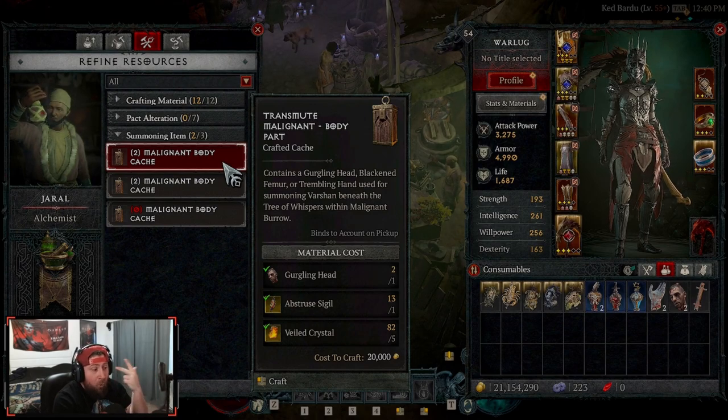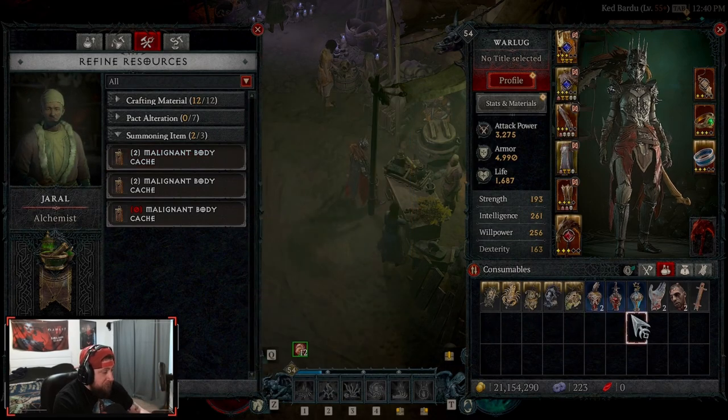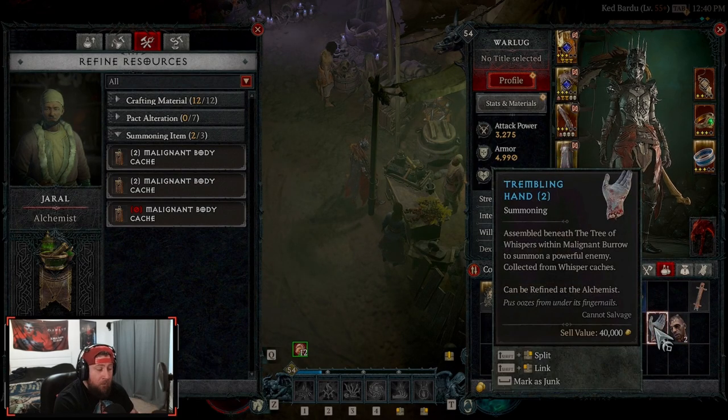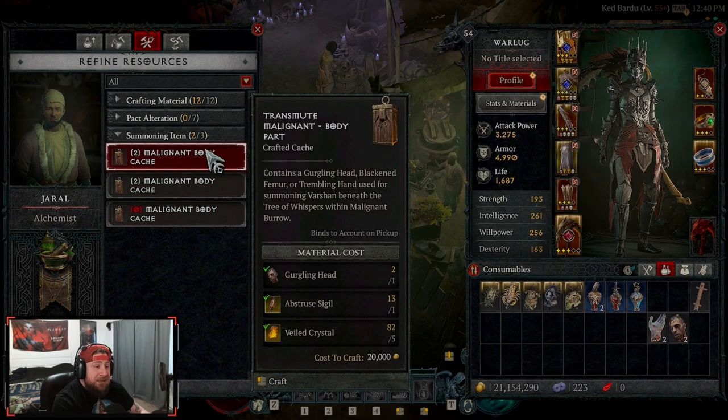The summoning items — like this Malignant Body Cache — say it's going to contain either a Gurgling Head, a Blackened Femur, or a Trembling Hand. If you don't know, farming these items comes from turning in Tree of Whispers, but it's completely random. You are guaranteed one of the items per turn-in, but it takes up a lot of time. You can go trade with people or have somebody in your group farm the boss items for you.